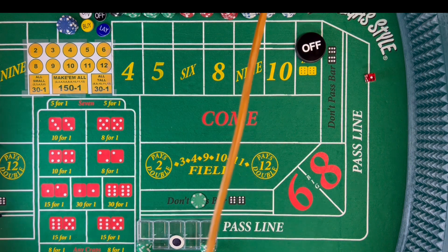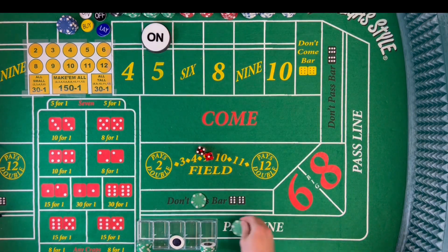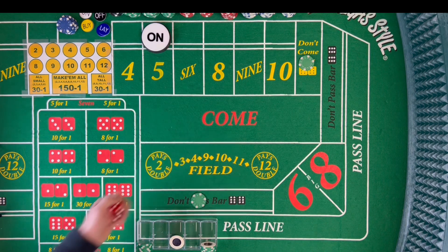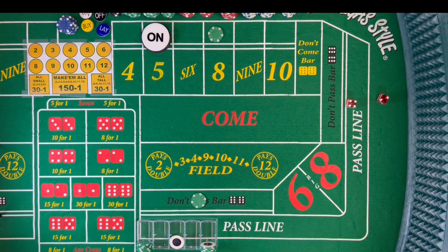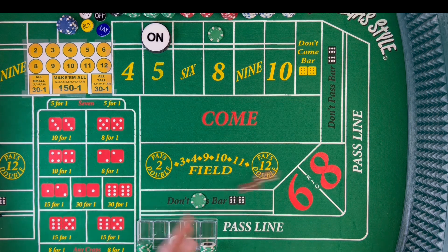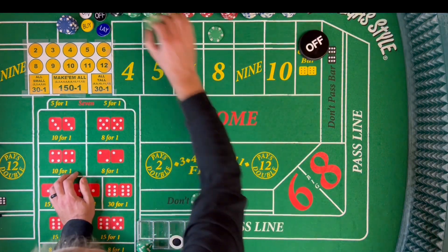Let's try to win some money. Coming out — 4-1-5, we'll mark the 5. Into the don't come. There's a 12 midnight — that's a push. Then an 8 easy, 5-3-8. That will move to the 8. Then a 6 easy, 4-2-6. Another 6, 4-2-6, easy. Another 6, 4-2-6 easy. And there's our 7, 7 out — 5-2-7. Which will pay us here and pay us here.